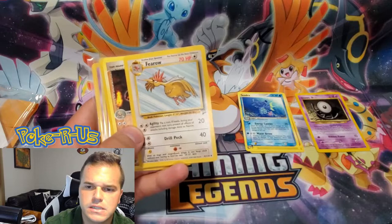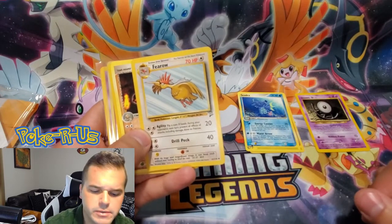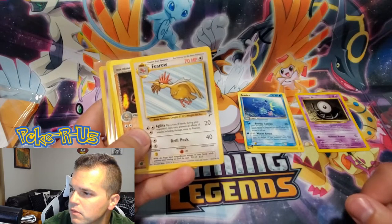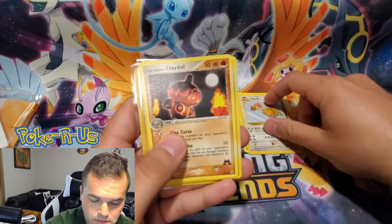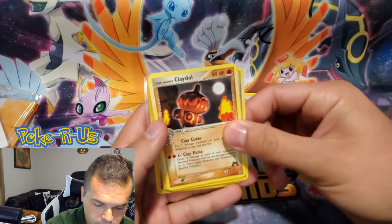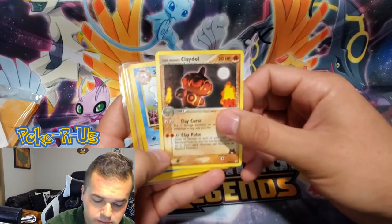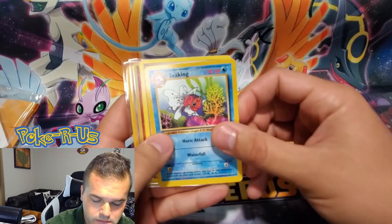Nothing past the E-Series, per his description. Also might have an English or Japanese card in there, and you're definitely supposed to get one holo or reverse holo rare in this pack as well. So we'll keep going here. A Claydol — another nice card here. And we have a Sableye from Base Set 2.